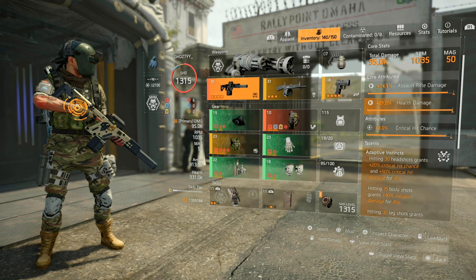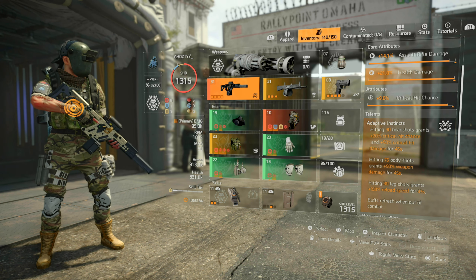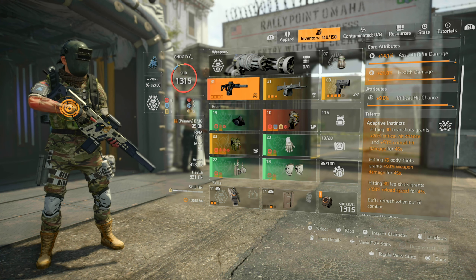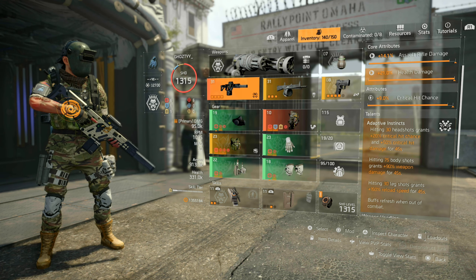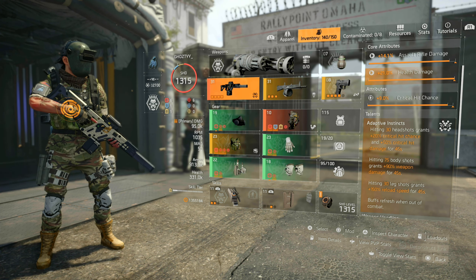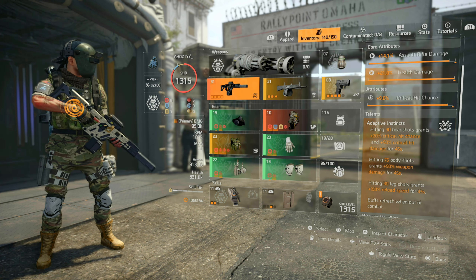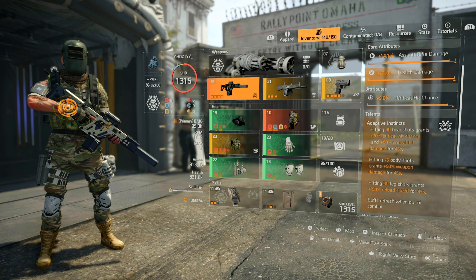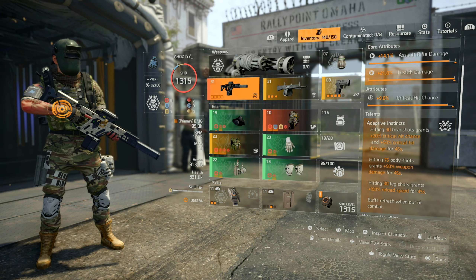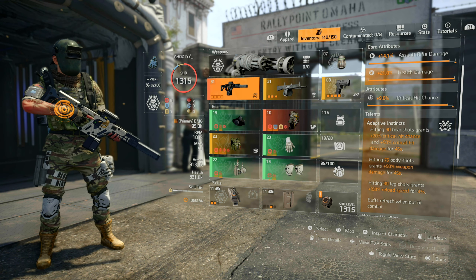Let's talk about the talent — Adaptive Instincts. Hitting 30 headshots grants you 20% critical hit chance and 50% critical hit damage for 45 seconds. In this build, I think we're about 20 short of the 60% cap, so that 20% will push us to the cap. The talent pairs up nicely with the build because a lot of times you aren't running enough crit hit chance, so when Adaptive Instincts kicks in it'll max you out at 60% and give you that additional 50% crit damage.